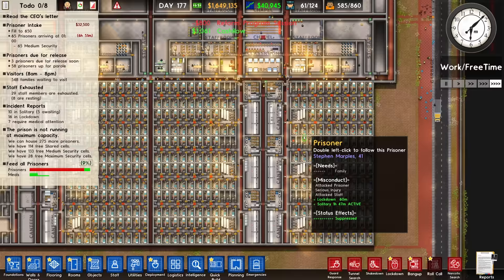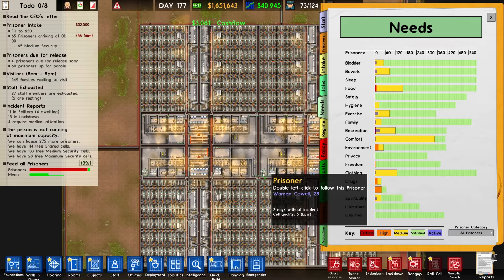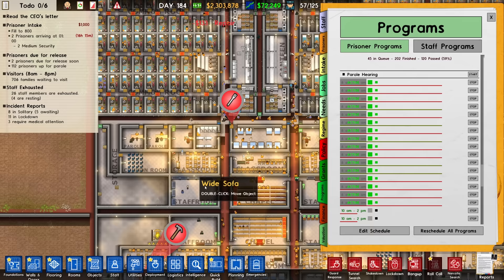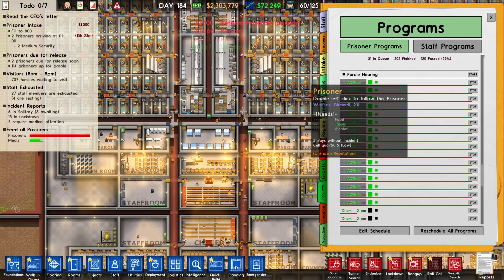People who are hungry go into the red, and any of those bars going red cause problems. Right now we have a bunch of active parole hearings — what I want to point out is the amount of money it brings in. When this line gets all the way to the end, these parole hearings will finish. Some will get pardoned, some will not, but we'll get a cash bonus. The thing is the cash bonus doesn't show up under your daily cash flow, and it is substantial — especially when you have a prison this large with this many people.